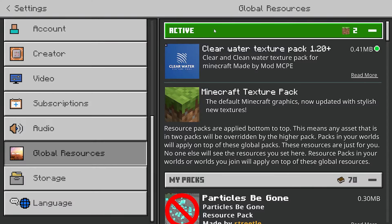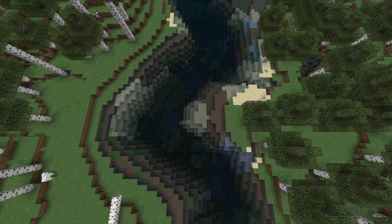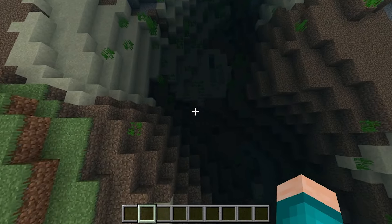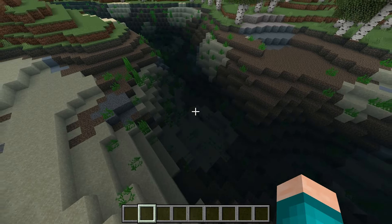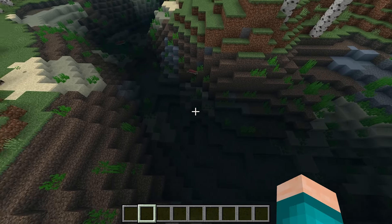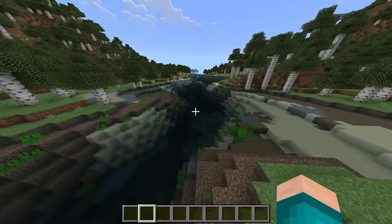Let's go ahead and activate it and go back to our world. As you can tell, there is a noticeable difference right off the bat — we are now able to see through the water and can literally see every single detail. You can see there's seaweed underwater and stuff like that. You're also able to tell if there are any mobs or fish underwater; there is some salmon right over here, which is definitely really useful.